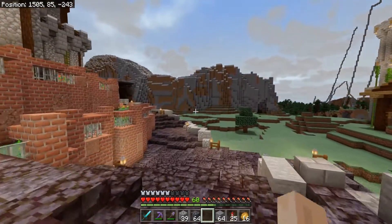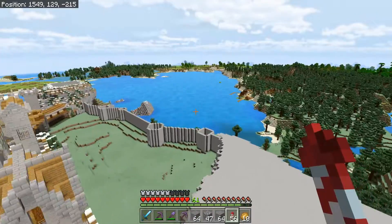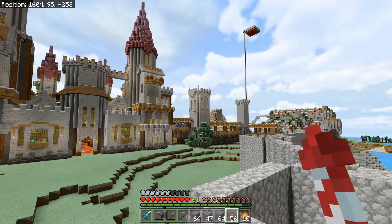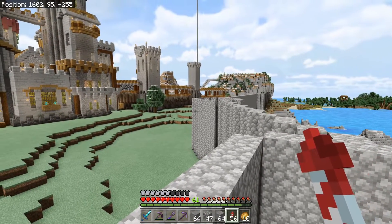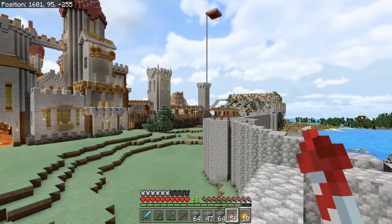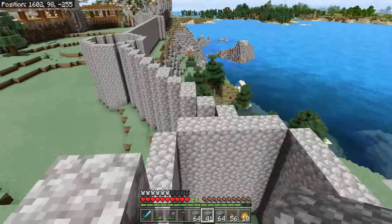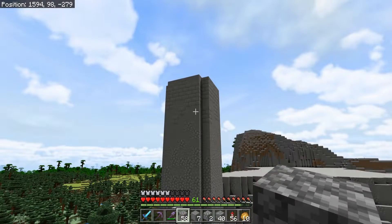I built the walls to a good height and the next thing I want to do is build up these four towers to the right height. I just got back from my under-the-mountain quarry and picked up a bunch of smoothstone because I'm going to do a gradient just like I did over there. It'll be cobblestone for several blocks — about three more high — then feathering in some smoothstone for three to four blocks, then smoothstone for three blocks, then a smoothstone and stone brick mix.